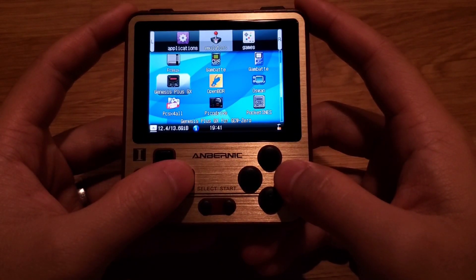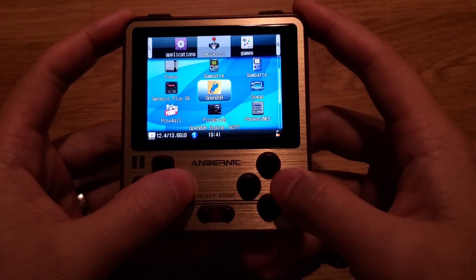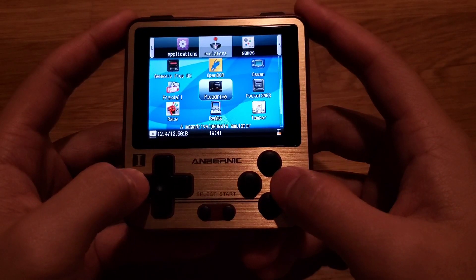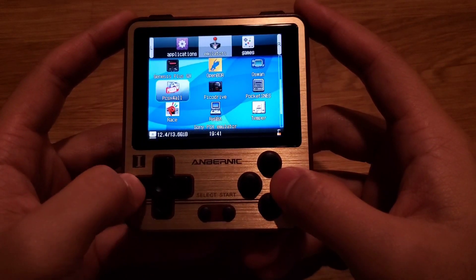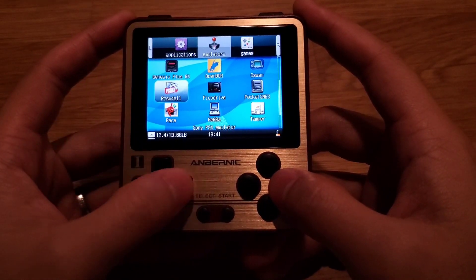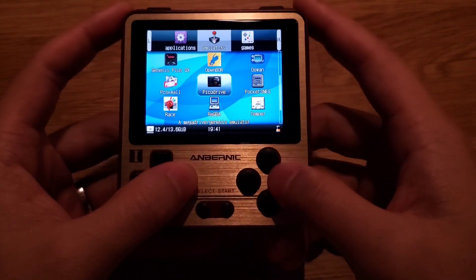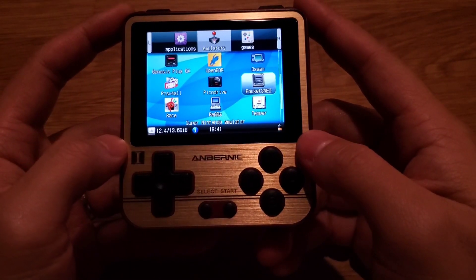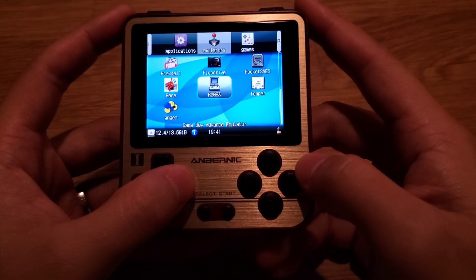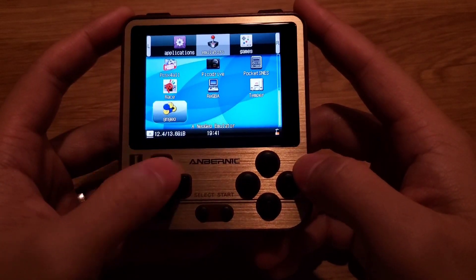We have Game Gear, Genesis Plus GX Core, Open Board that plays freeware, Wonderswan, Pico Drive that plays Mega Drive and Sega Genesis games, PlayStation 1 which supports rumble — a vibration motor is included in this device which is pretty neat. We also have SNES, Neo Geo Pocket, Game Boy Advance, PC Engine, and finally Neo Geo.